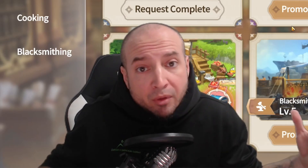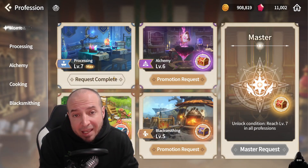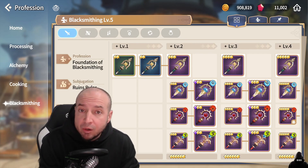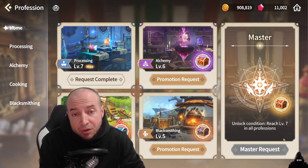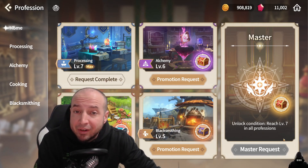Next, level up your professions — I've talked about this before. Professions are very key. Make sure to do Processing first, then get into at least level 6 Alchemy. Push Blacksmithing so you can upgrade your weapons. Level up Cooking — Cooking is very easy to level up as I showed you in the tip of the day. And then you get into Master Rank, which is just a completely different grind.